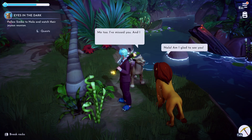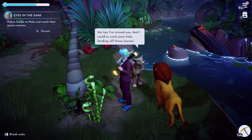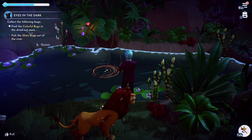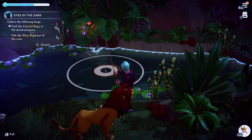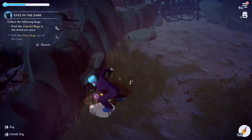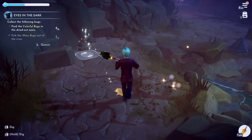They'll have a short conversation about being hungry and Simba has a secret recipe he wants us to make. To gather the ingredients, you need to fish up three slimy bugs which you will see in the river beside you, and then head back through the cave where you originally found Nala and dig up dig spots until you get enough colorful bugs to make the recipe.